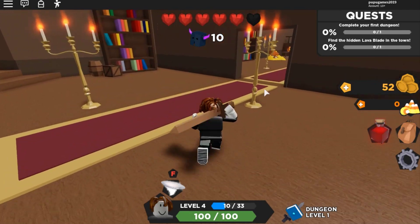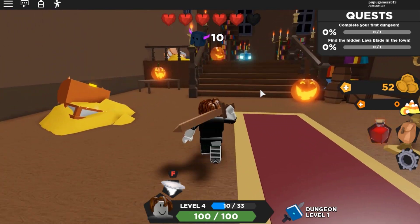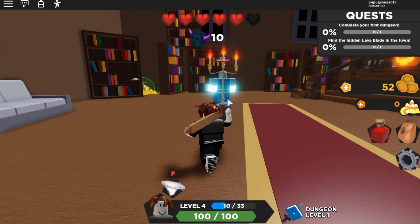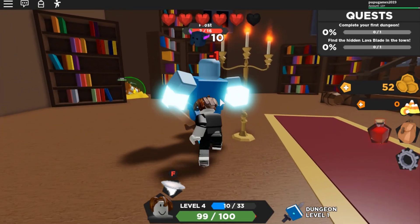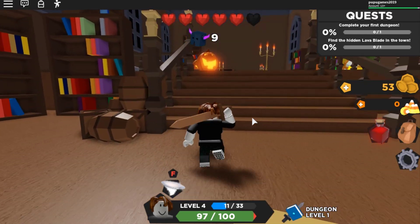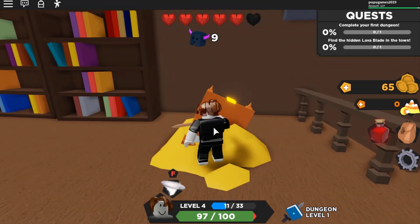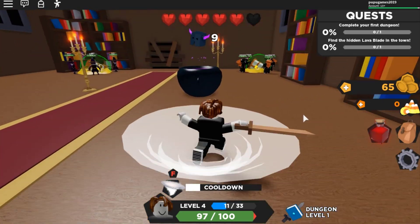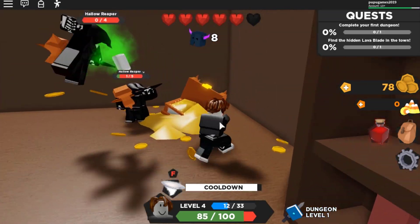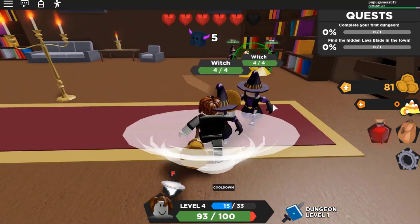We have two quests: complete our first dungeon and find the healing lava blade. We need the lava blade to kill this guy — I never knew that. Let's kill this guy first. Oh my god, his name is False, guys! Here we go — a smashin'! We got a new skill — I'm pressing the F button. Wow, look at that nice swing! I can use that later when the cooldown is complete.